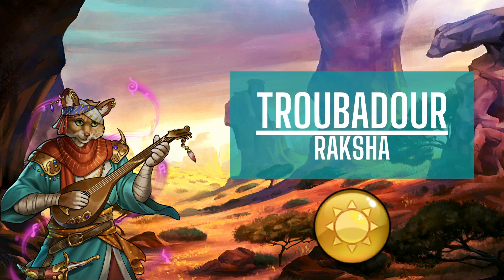Trumador is a Raksha from Pridelands. Mana color is yellow, mana cost is 10. First trait is Ear Heart — gain one magic life for each yellow ally. Second trait is Mana Shield — immunity to mana burn, mana drain, and mana steal. Third trait is Song of Light — summon a light storm at the start of battle. The spell is Inspiring Ballad — choose an ally and create 10 gems of one of their mana colors.